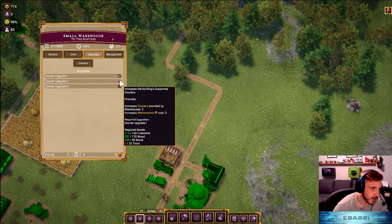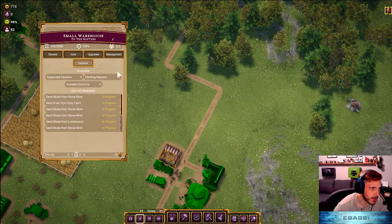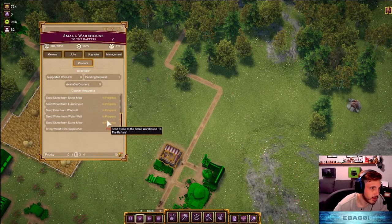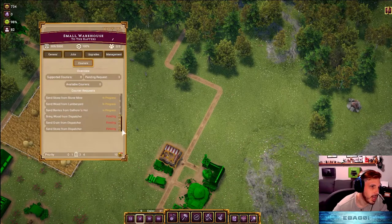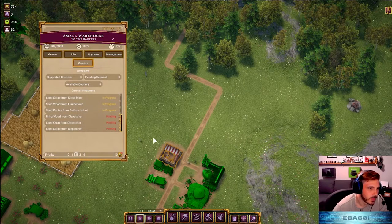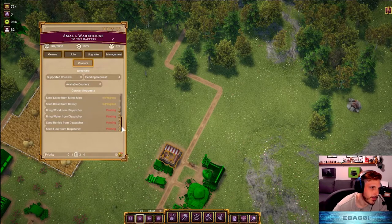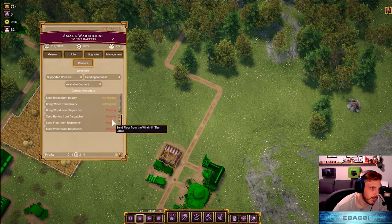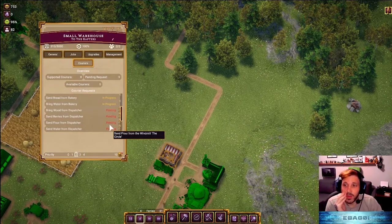We want to keep an eye on couriers because we can upgrade this but we need tools, so we can't do that just yet. Here they are - we have eight supported, eight pending requests. We got two in progress - pending, pending, pending. We're starting to kind of run out a little bit. We've got four that are just pending right now, which tells me we're going to need four more couriers. But we can't upgrade these buildings anymore, so the only way to fix that problem is to get another warehouse up.